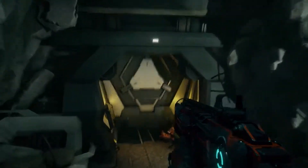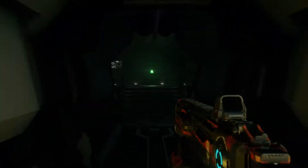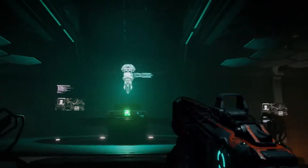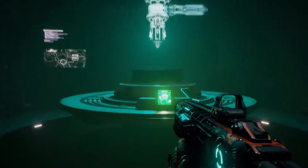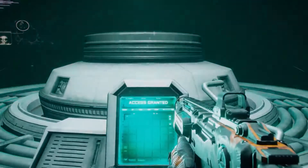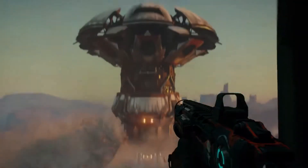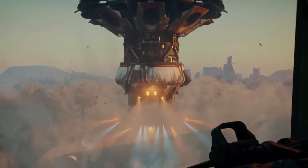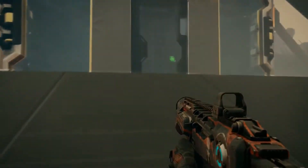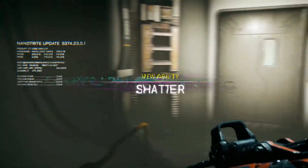Unauthorized personnel are no longer present. Threat has been nullified. Made it to the control room — now bring down that eco-pod. Here, you'll get access to a brand new ability: Shatter — a fierce blast of kinetic energy.